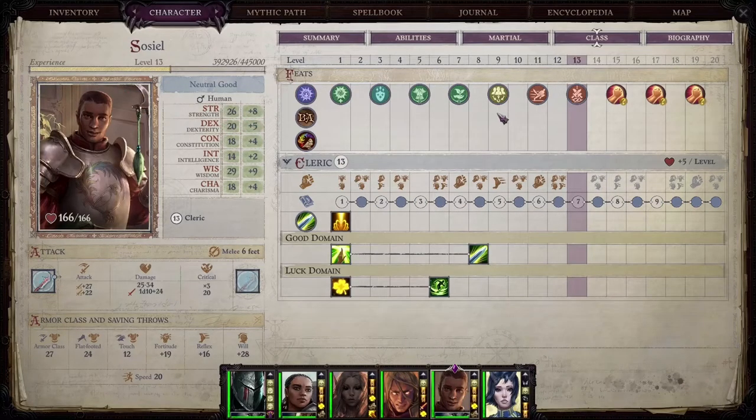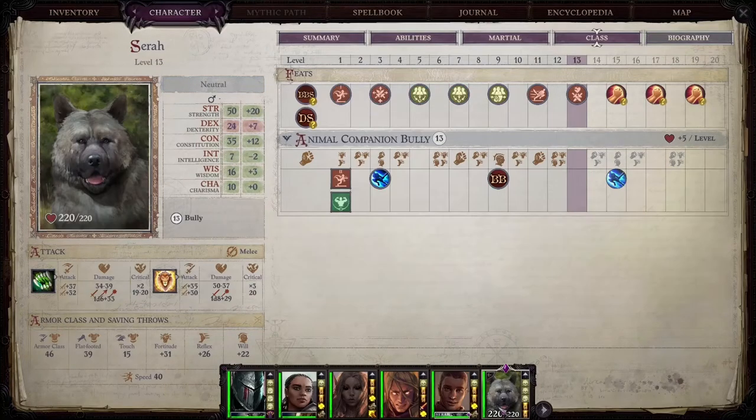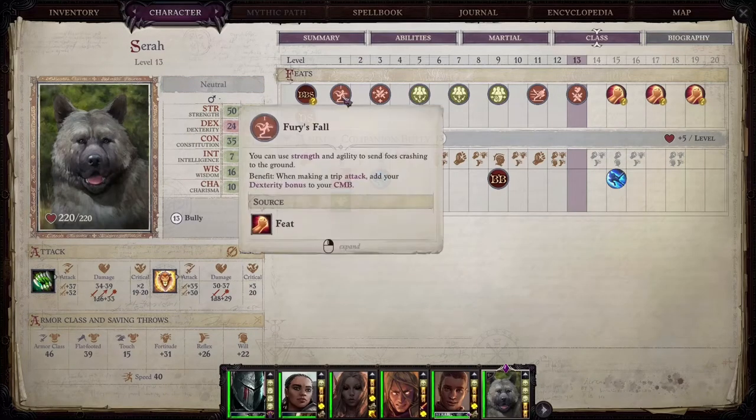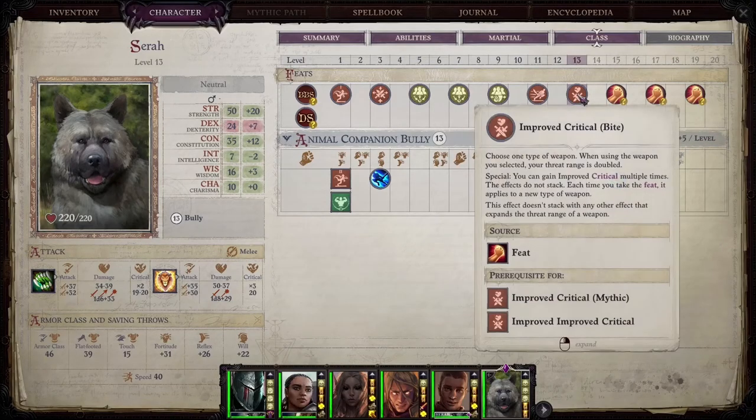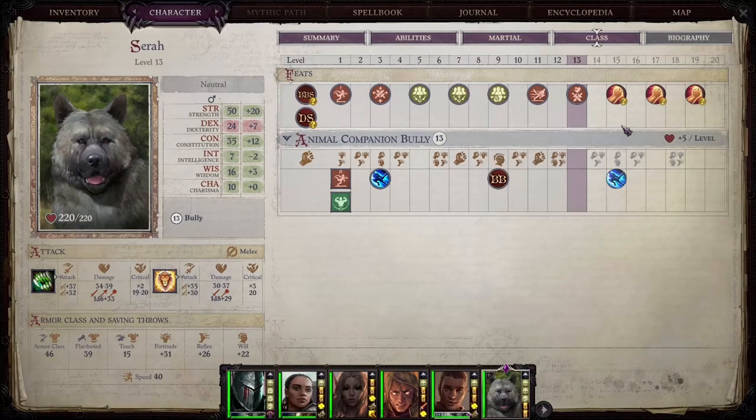This character is here for the domains, so that way you can get the ever-useful Community Domain — and I'm going to show you in just a second how that will work with this build. His pet is largely focused around damage. He's got Feral, Combat Reflexes, Improved Initiative, Improved Critical, and he'll be getting the Weapon Focus and Shatter Defenses line for the next three levels.